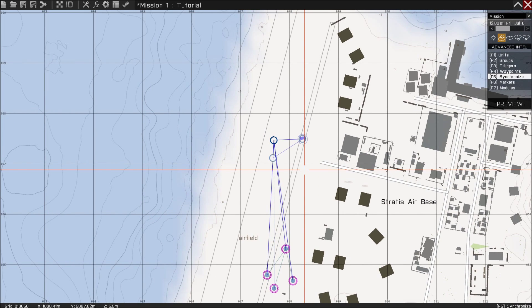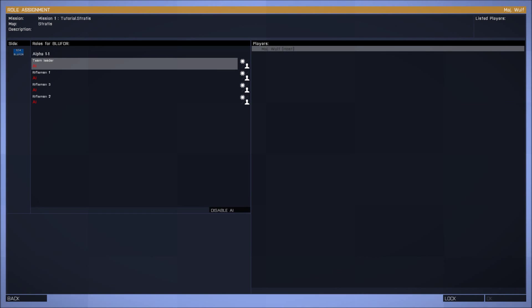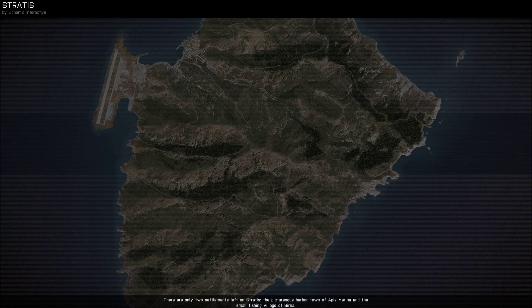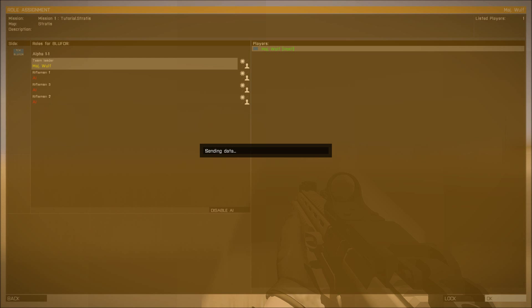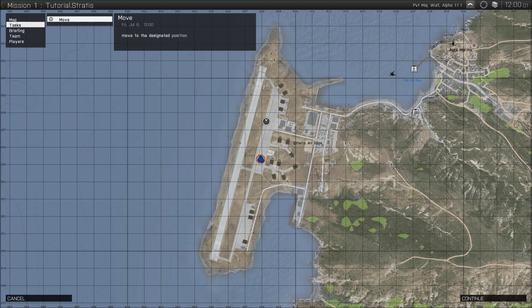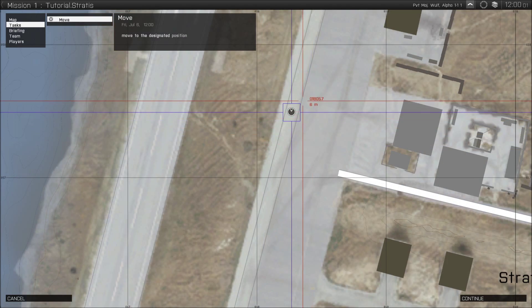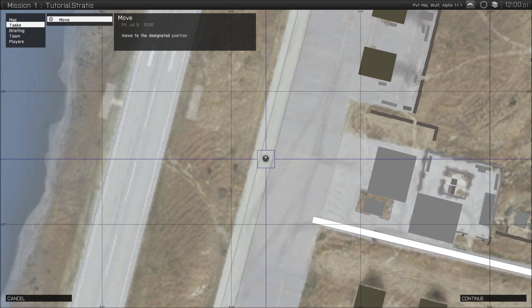So that's about it. Next you want to do is save it and then preview. Choose your man — I'm going to be the team leader. There we go. Now in the overview in the briefing you can click on tasks and it says 'move' — 'move to the designated position.' You see that it is gray and highlighted. If you click on it, it automatically goes to the position and shows it on your map just by clicking on it. And that's what you want to do in your missions to make it more attractive for other people to play it.